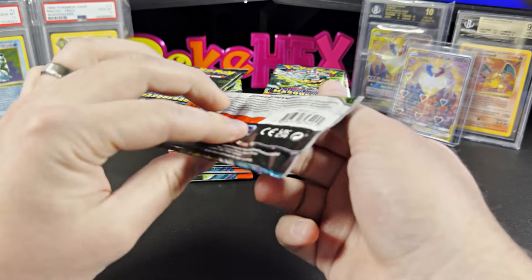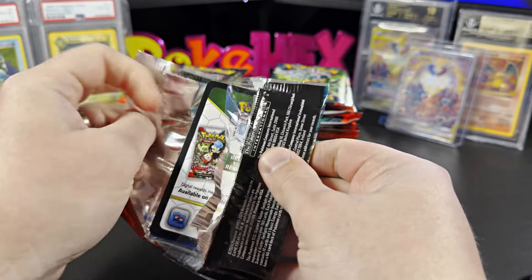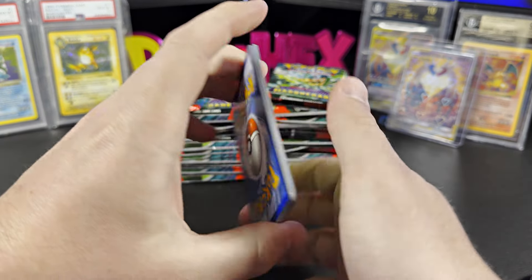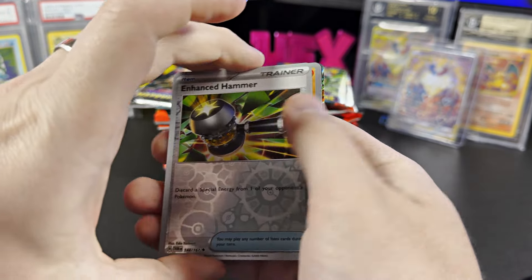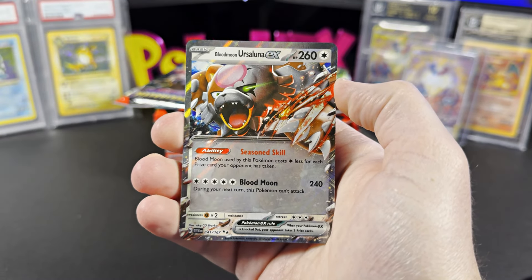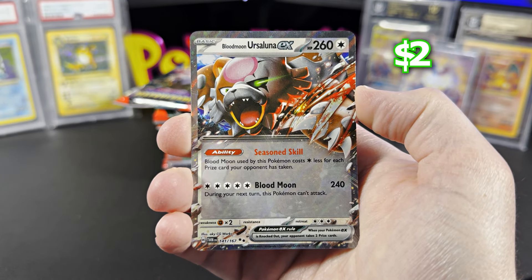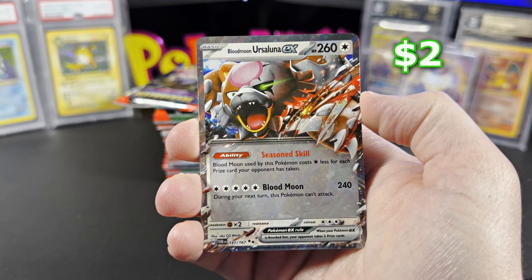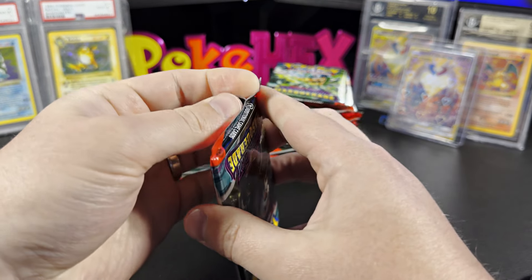So we have the left stack, let's go for that first. We are coming off — oh we got a hit already! We've got the Blood Moon Ursula EX Double Rare. It's going for $2 ungraded right now. Not going to have any PSA 10 data because obviously this set is way too new. Getting us off with a hit already, very nice.